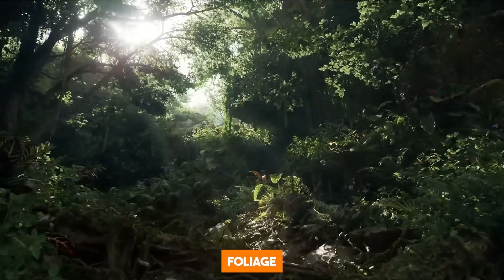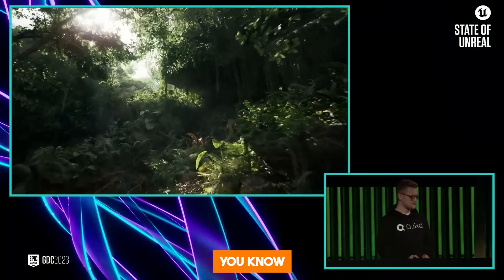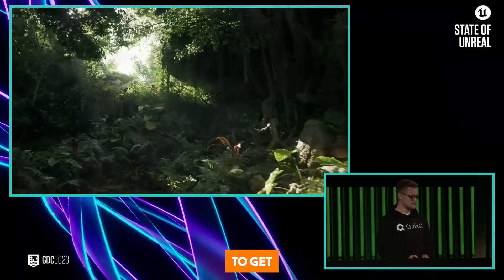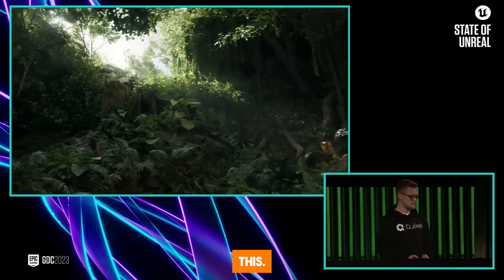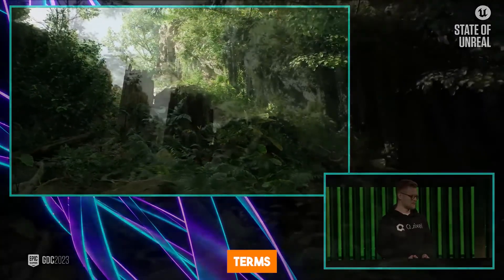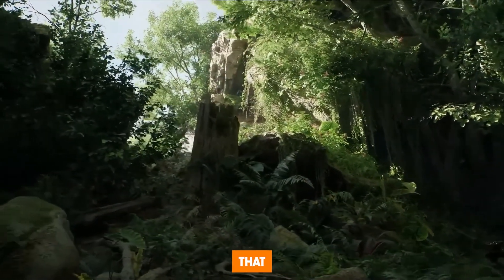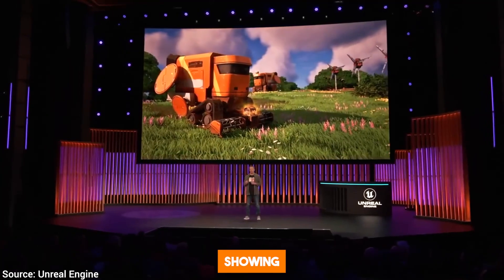The demo begins with a rich foliage scene lit by the sun. If you're a graphics programmer, you know how difficult it is to get realistic foliage like this. Most graphics technology available at the moment is nowhere near this in terms of quality. Natural environments are the hardest to render, and that is why Epic is showing off here.